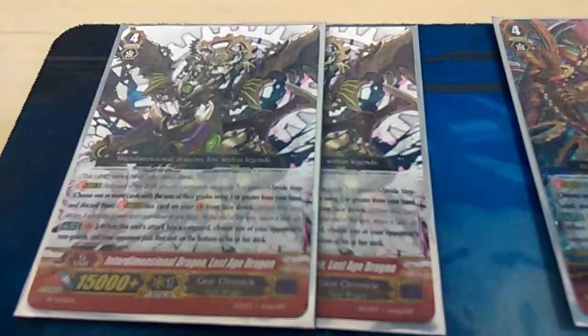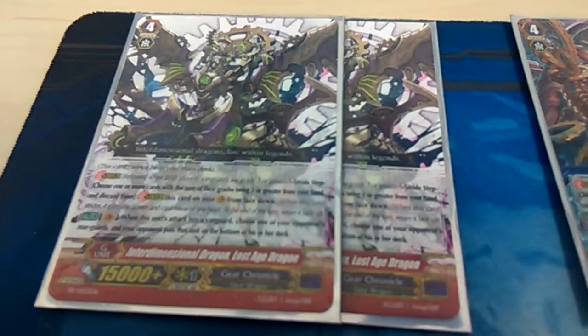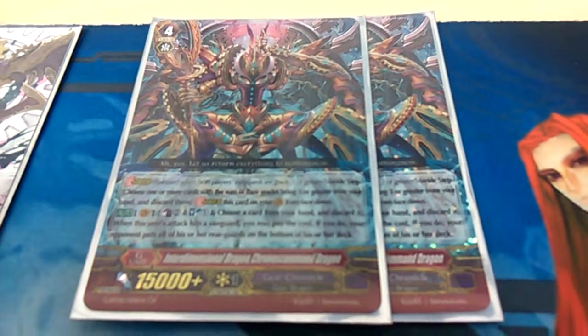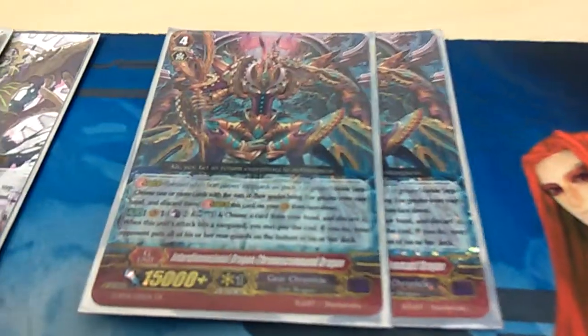Stride deck: we have 2 Lostage, generic 26k. If it hits, you can stick one of your opponent's rearguards to the bottom. 2 Chronos Command — if it hits, you can counter-blast 2, soulblast 1 and discard the card, then return all rearguards to the bottom of your opponent's deck.